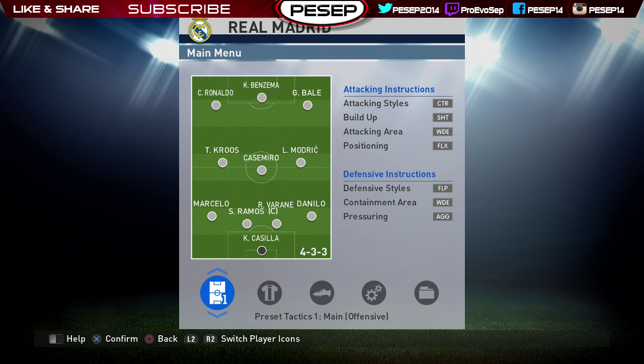I normally start with the custom one. If things are going bad I choose defensive, and if I'm winning by four goals difference then I switch to the defensive one. However I would not recommend defensive because comebacks are pretty easy, and I believe the best defense is offense. Now we're going to start choosing our formation.